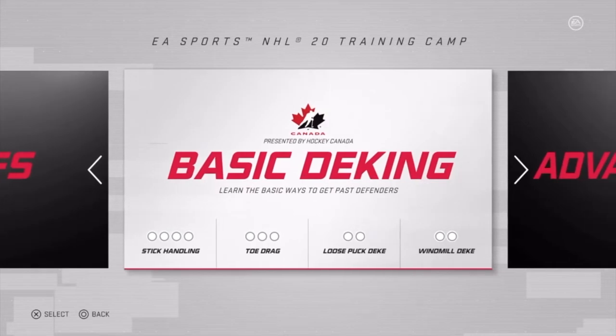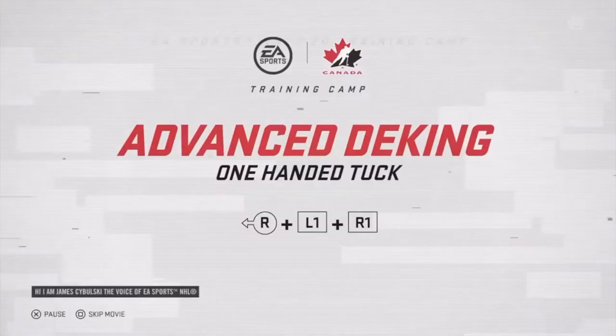To learn how to do this, you're going to want to head into Training Camp, then Advanced Dekes, and then One-Hand Tuck.